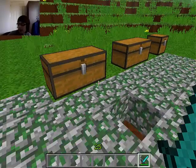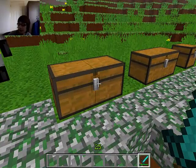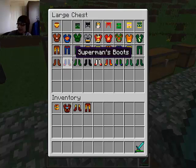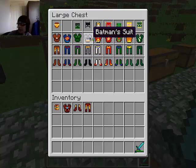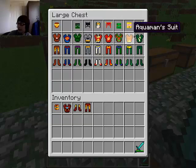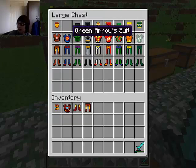This mod will allow you to be a bunch of superheroes. You've got the Hulkbuster suit, Superman, Hulk, Batman, Wonder Woman, Flash, Aquaman, and the Green Arrow.